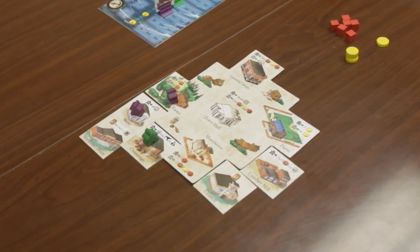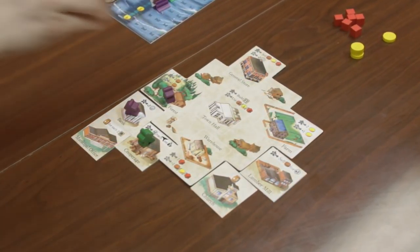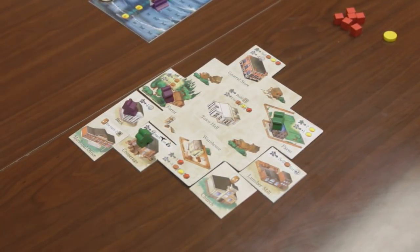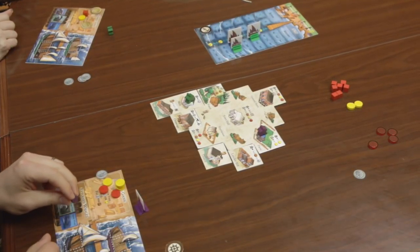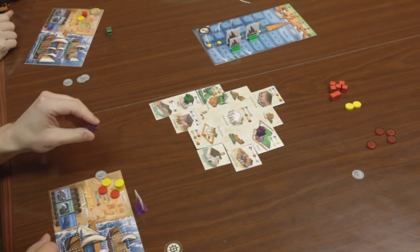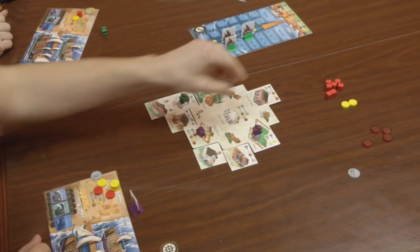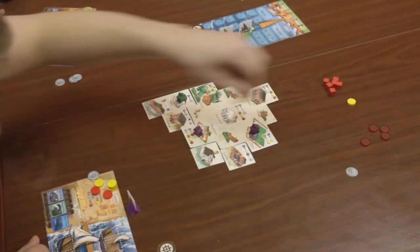In clockwise order, players place workers, one at a time, on action spaces located on the town board and whaling board until all players have placed both workers. Actions resolve immediately, often giving a bonus to the first worker to occupy a given space each round.